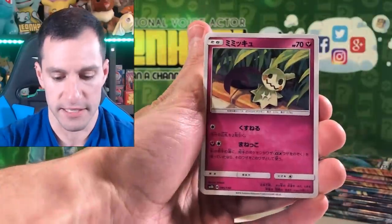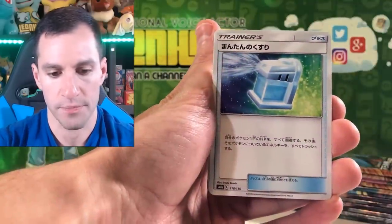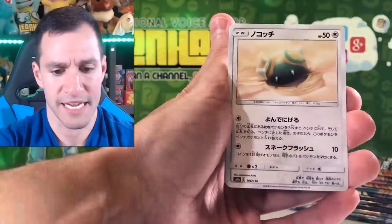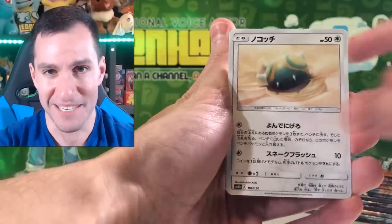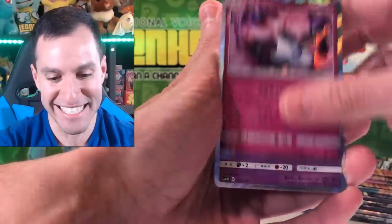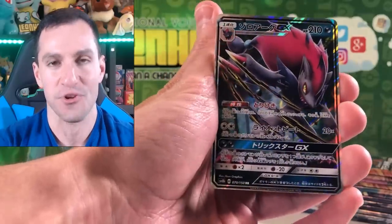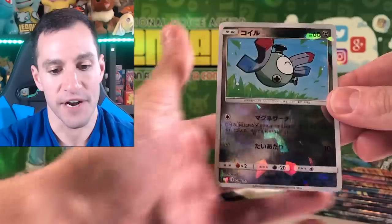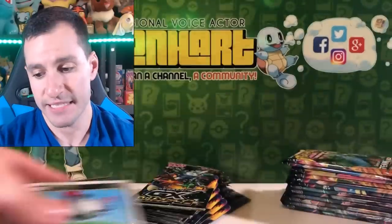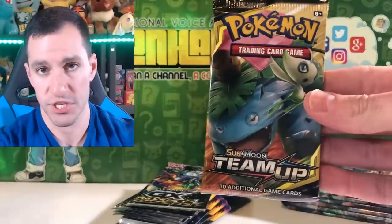Beginning with Fiery Flint. Mimikyu, some water energy, Cosmog, Combusken, Dunsparce, Dancy — how incredibly unfortunate. A Holographic Marshadow, Zoroark GX for the Ultra Rare, and the Shattered Foil is a very happy Magnemite. We did not get a Shiny Pokémon card in the first pack, which is a good sign I think.